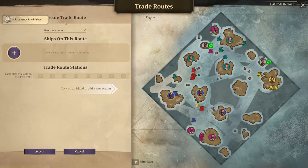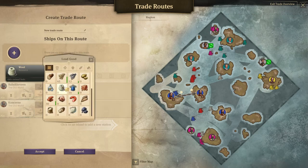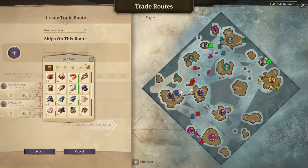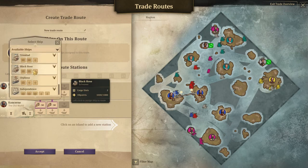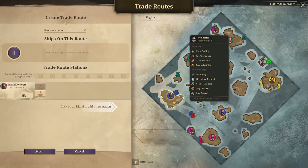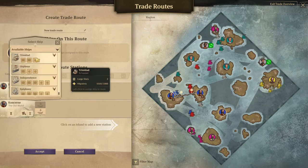We'll set up a trade route from there to there. We need to load grain and unload it at our main island. We need a ship on that route — the Black Rose. Accept. Then we need another route from there to there, and this will be the Trinidad.